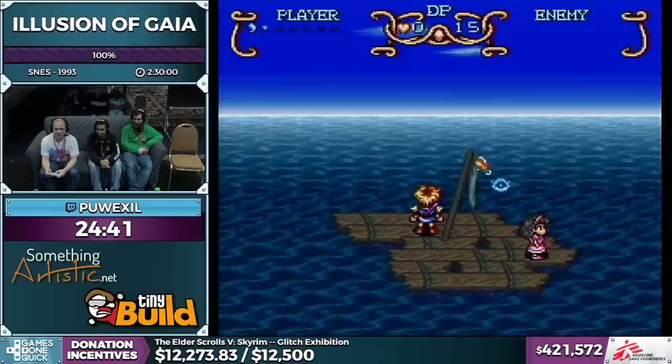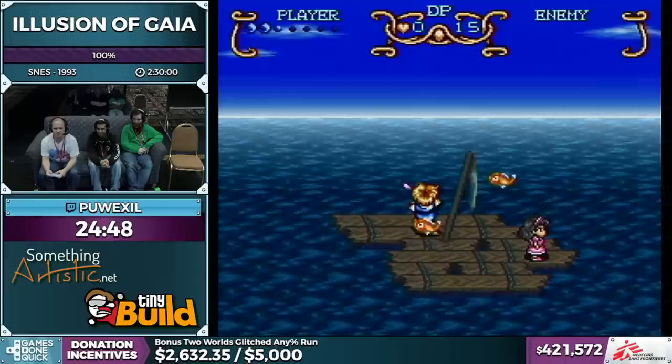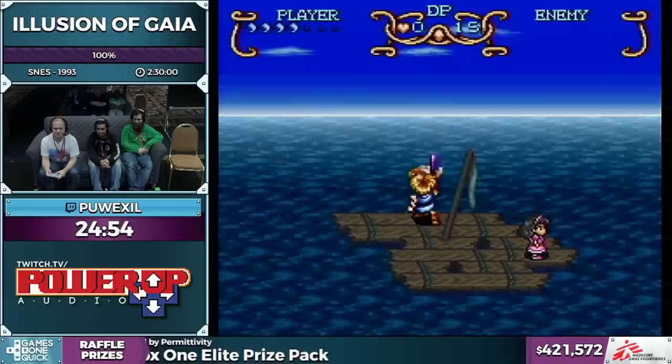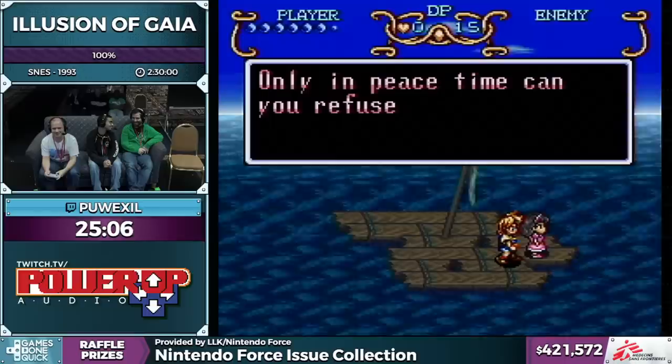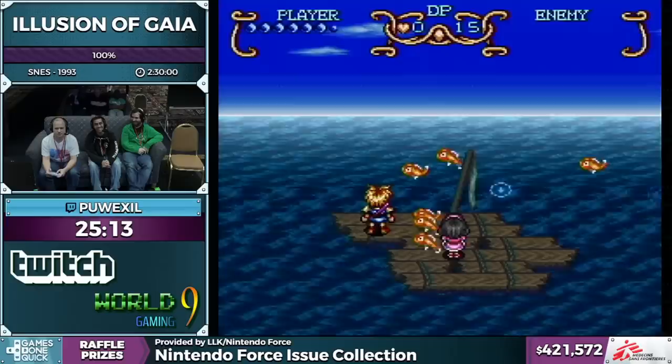Sixty dollars from Rizukun: 'This Illusion of Gaia run is so chill, it's the perfect run for chilling with my knitting while waiting for my plane. Here's twenty dollars each to Pwexel, Vulajin, and Takaze for whatever they want.' So Vulajin is demon chocobo and Pwexel is good taste, so Takaze is the tiebreaker.